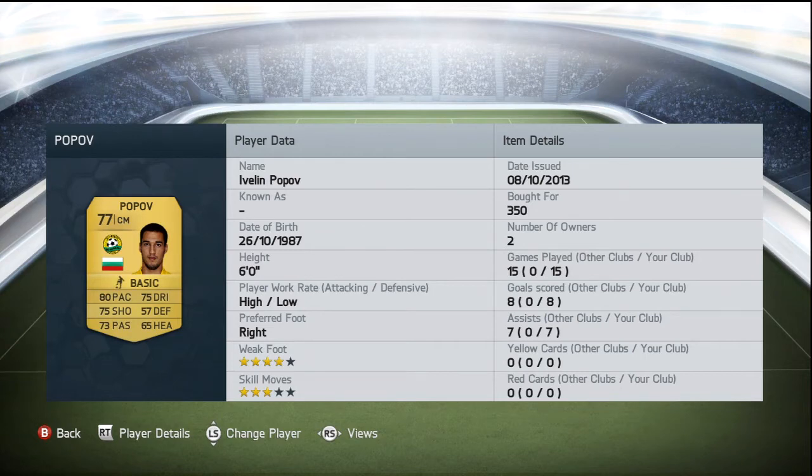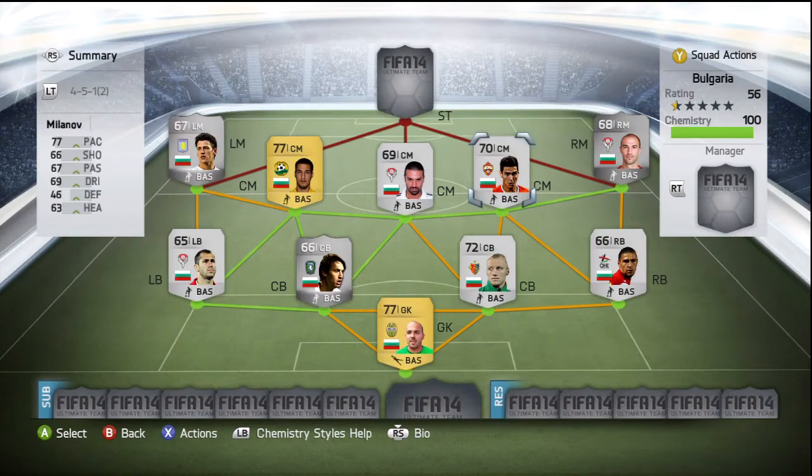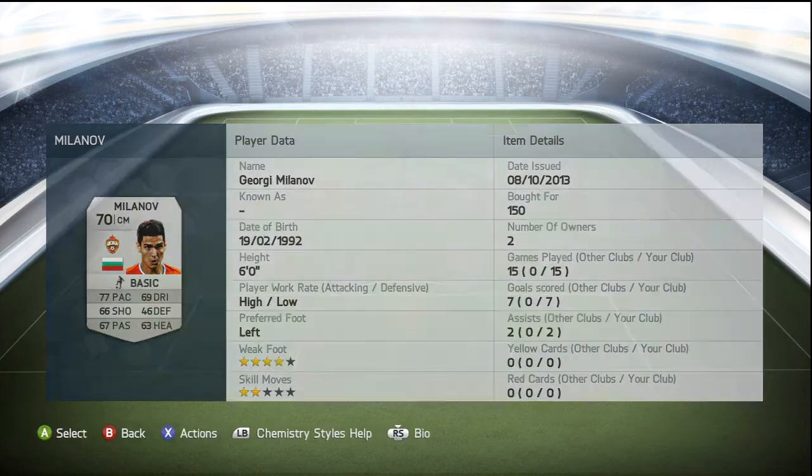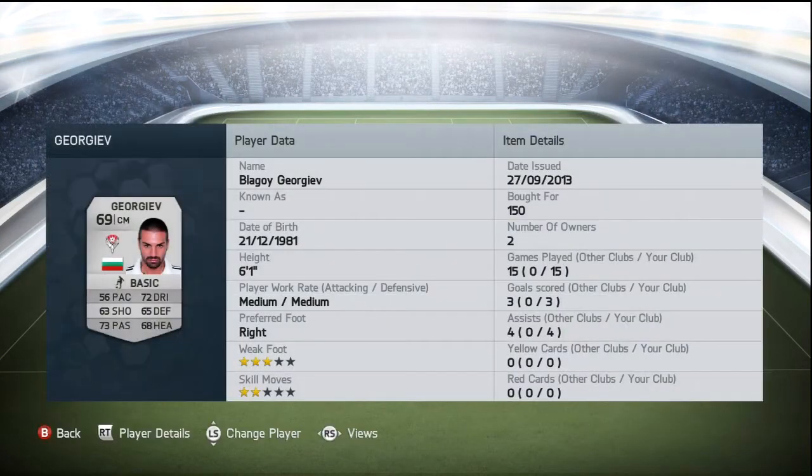Moving on to the next center mid — Milanov, who plays for CSKA Moscow in the Russian league. Picked him up for 150 coins, four star weak foot, two star skill moves. His standout stats being his 77 pace and 69 dribbling, and he also has 67 passing, 66 shooting, and 63 heading.